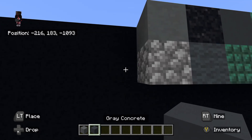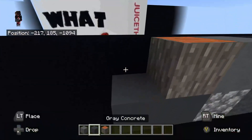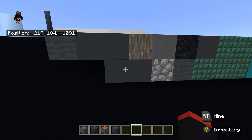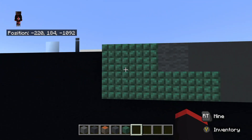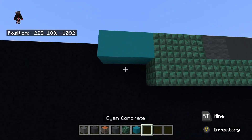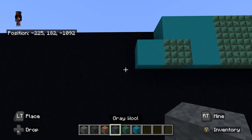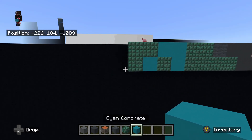On top of that cobblestone, place cyan terracotta. To the left of the cobblestone, place gray concrete to the left — one, two. On top of that right gray concrete, place oak log. Then to the left of the oak log, place gray concrete going left — one, two. To the left of that gray concrete up top, place gray wool. Then place to the left of that gray wool, dark prismarine to the left — one, two. Underneath that left dark prismarine, place dark prismarine all the way to the right. To the left of that dark prismarine up top, place cyan concrete to the left — one, two. Then to the left of that cyan concrete, place dark prismarine going up — then to the right, place dark prismarine at the top going left — one, two, three.